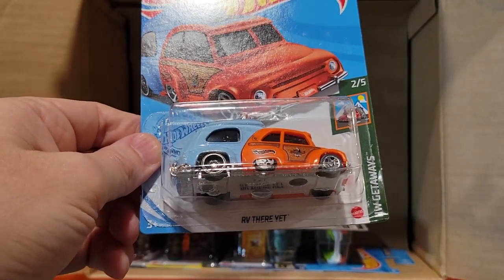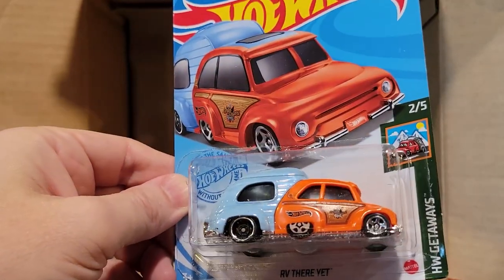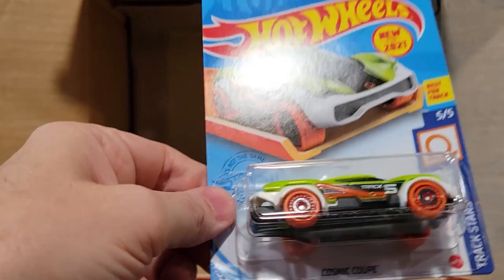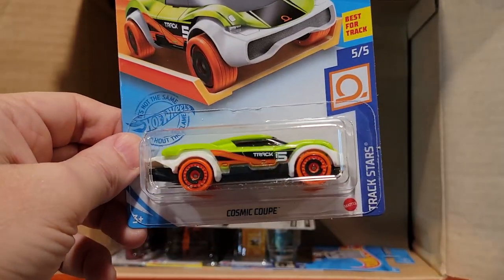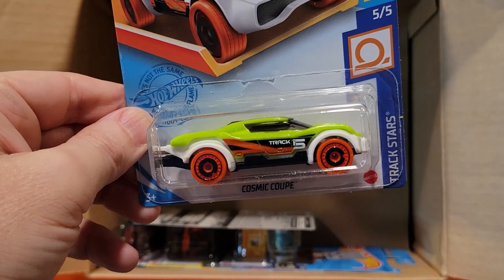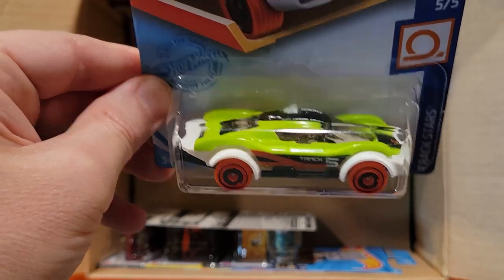And here is RV There Yet. Here we've got our Cosmic Coupe from Case G, so we'll run him against our champ if he makes it to the end. We'll see if all of these are created the same and they're all fast or not.